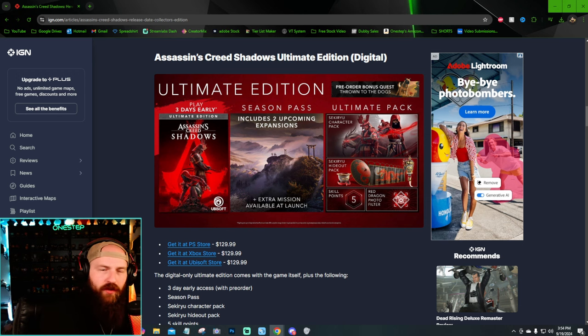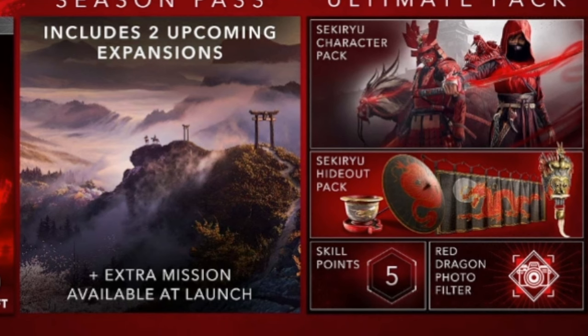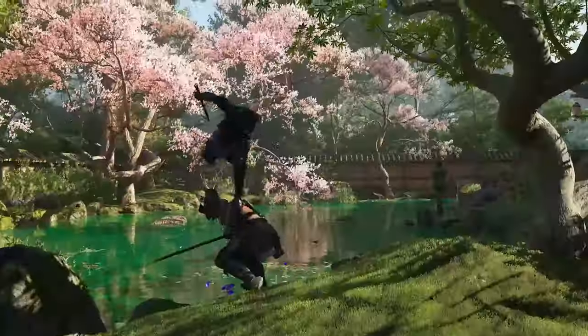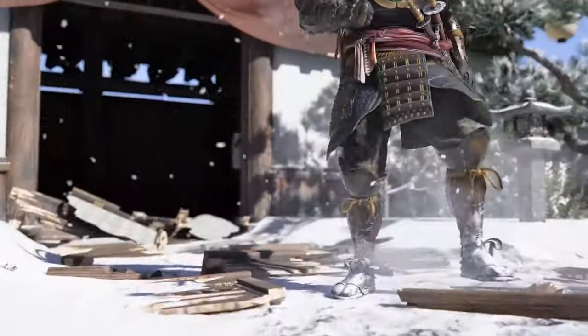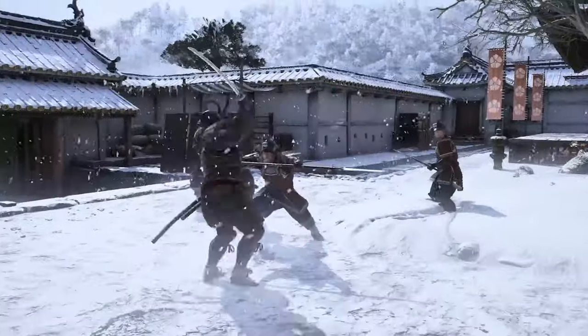The Ultimate Edition is $130 — $20 more than Gold. It includes the same three-days-early access and the same season pass. The extra content is the 'Ultimate Pack': the Second Ryu character pack with cosmetic skins and gear, a hideout pack with more cosmetics, five skill points for your skill tree, and a Red Dragon photo filter for photo mode. So the question is whether that's worth $20 extra.